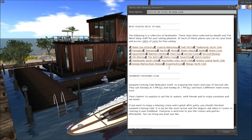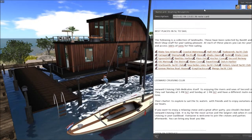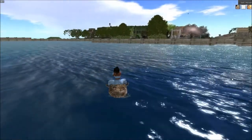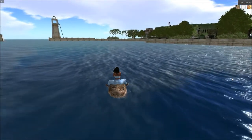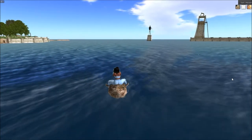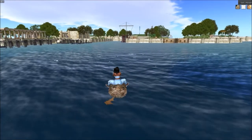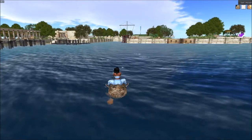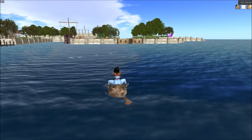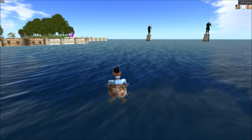So what we're going to do now is go and see one or two of these places. Let's go to Nautilus Harbor first. So now we're at Nautilus Harbor — and yes, I'm riding a duck! As you can see it's a beautiful place. Down below you're able to rez the boat that you want to ride and it pops up eventually — might take a moment, but it does pop up.